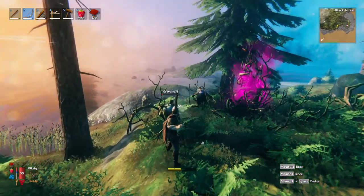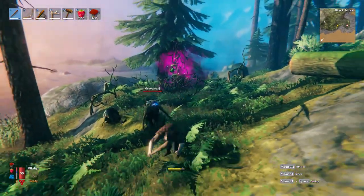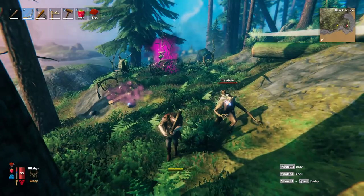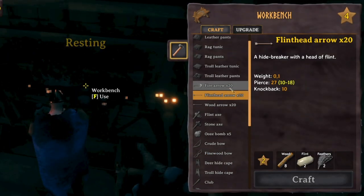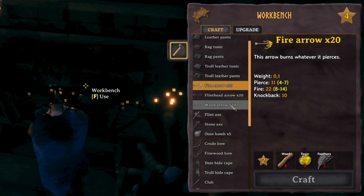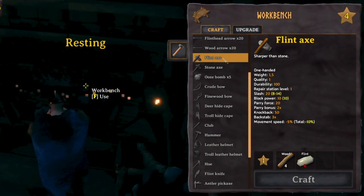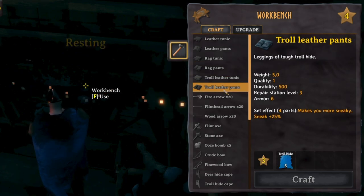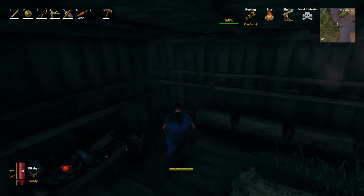Now that you can summon the Elder, you will first have to get everything you need to have a chance. The Elder is a much harder boss than the Egg tier. I would recommend the following: you need a fine bow, 100 flint head arrows, 100 fire arrows, 100 normal arrows, a wood shield, a flint axe, a full troll outfit, a bunch of food, a hammer, and some wood for a little workbench.